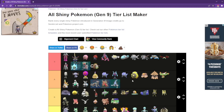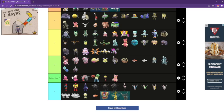Great Tusk goes in S tier. Fluttermane is good — it's just Ribombee and Misdreavus. That's why I put it there — same here.